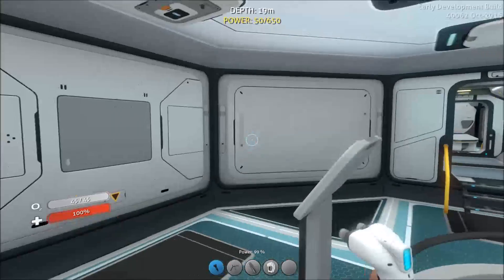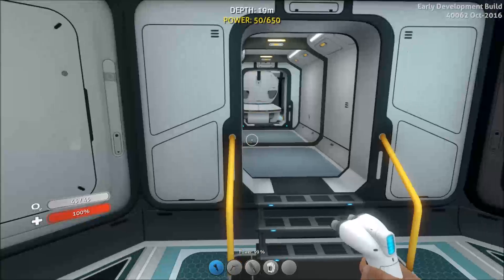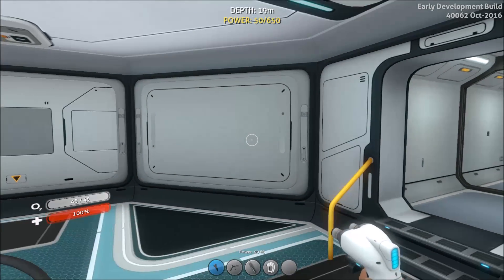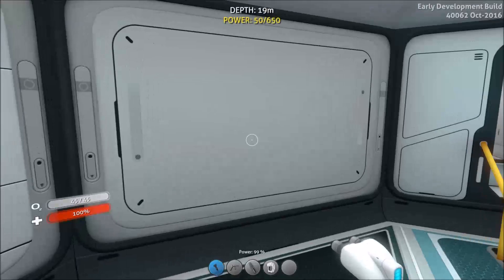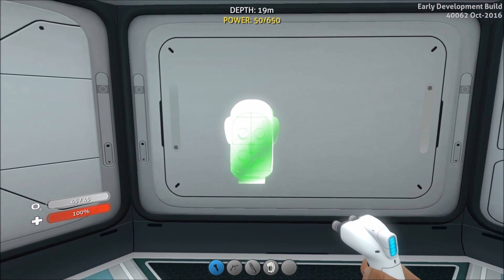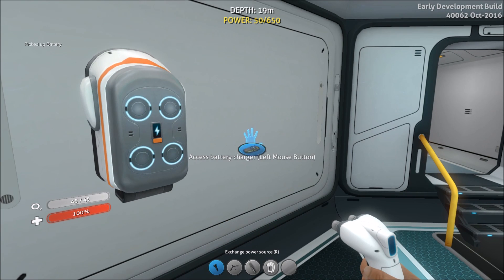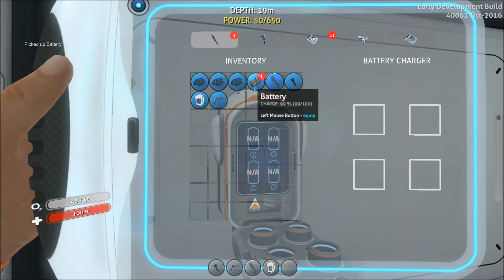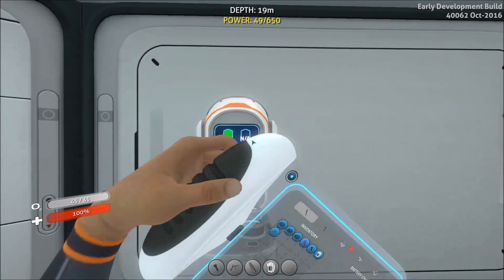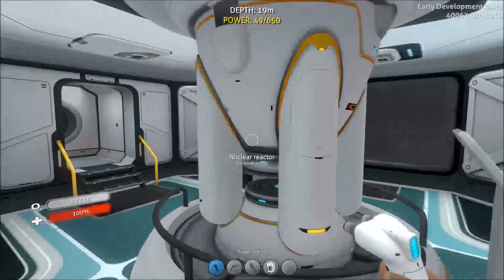As well as power generation, it's important to talk about things that consume power and how to move power around. Every single tool in the game — including the habitat builder — takes power in the form of batteries; I'm currently at 99%. To recharge these, go to interior modules and get yourself a battery charger, which you do have to scan down. To use it, press R on each tool to unload the battery, then pop the battery in using left click. When batteries are fully charged, left click to take them out, go back to your tool, press R, scroll to the battery, and you're done.